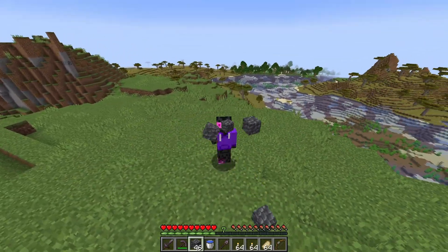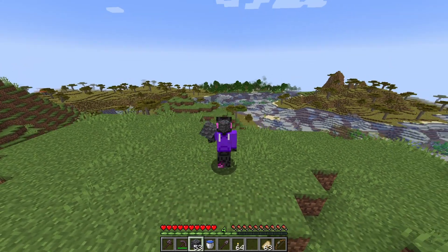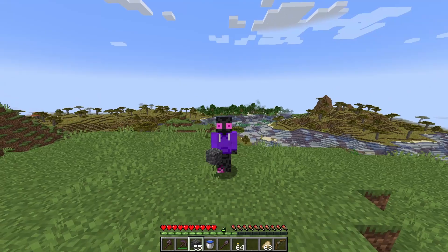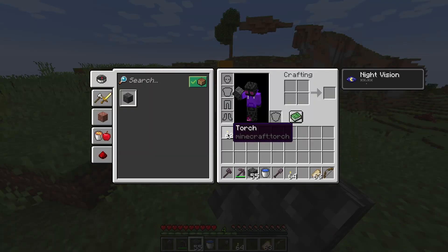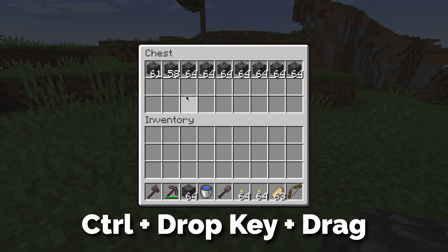Now let's look at item dropping. If you're holding an item and press your drop key, you will drop just one. If you hold it, you'll drop a bit more. But to drop the whole stack, you need to hold CTRL and then press the drop key. Both of these also work inside your inventory and chests. But if you hold those keys and move your mouse around, you will drop a bunch of stuff.